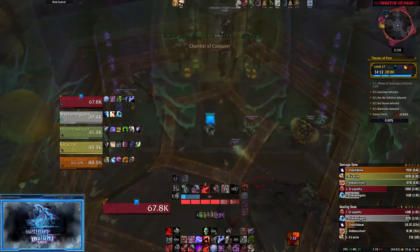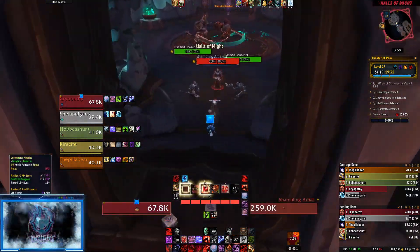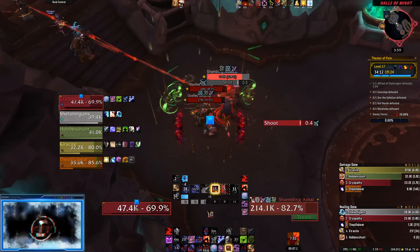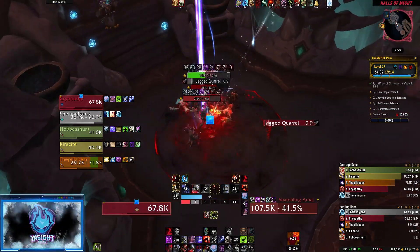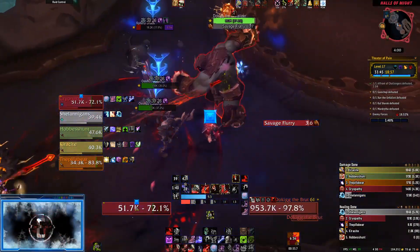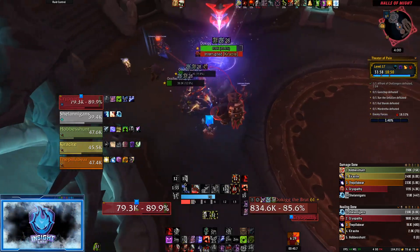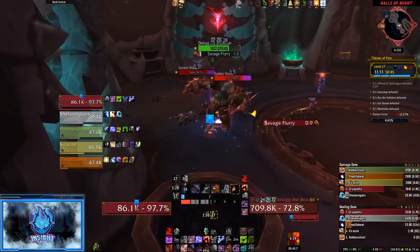After your group drops down, make your way to the chamber of conquest or military quarter. You will want to pull the first three mobs, focusing down the arbalest. Then you can engage the first duelist, whichever one it is. It's a good idea for the healer or a ranged player to start making their way towards the second duelist — you do not want to pull it, but you do want to trigger the RP event so that it cuts down some time later on.